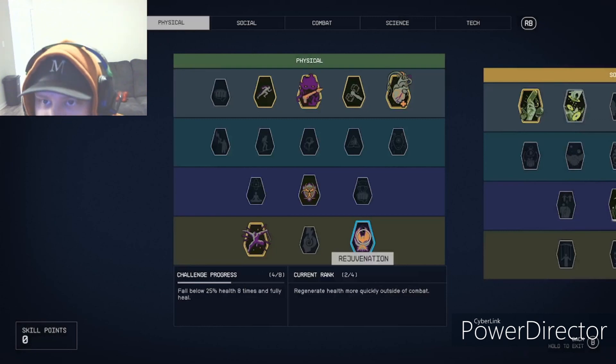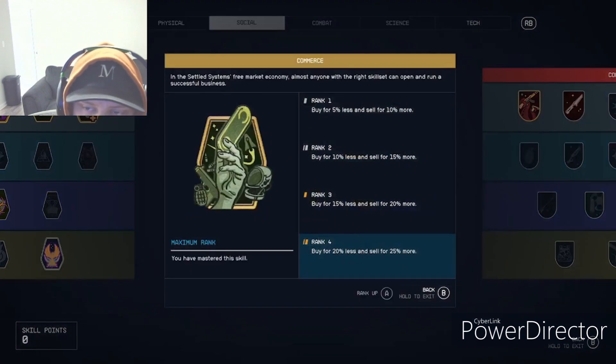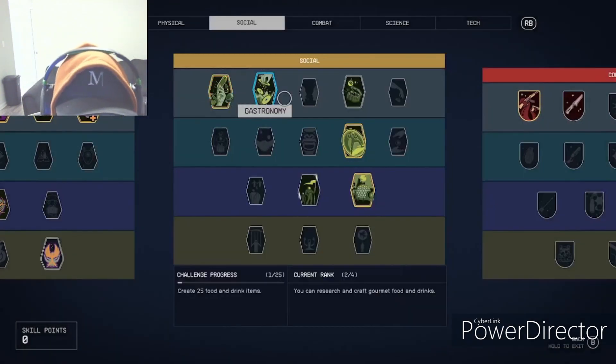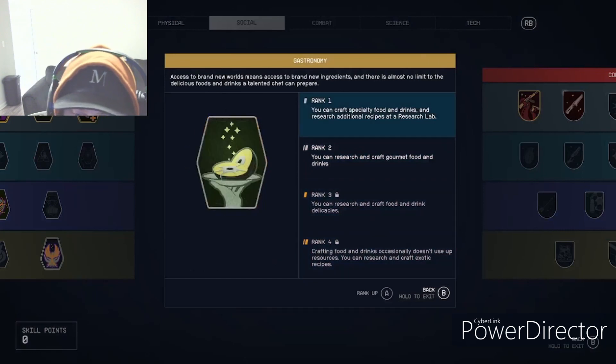Now on to Social. Commerce lets you buy for less and sell for more — not a huge difference unless the object is really expensive. Gastronomy lets you research and craft food at your crafting table in your outpost — I have a video on that.